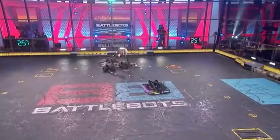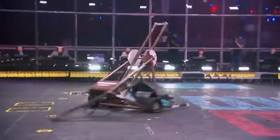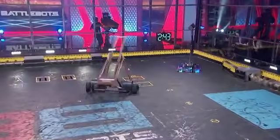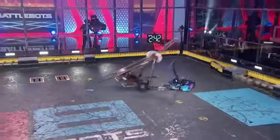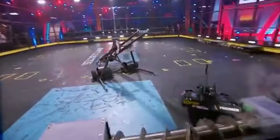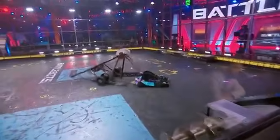That launcher doing a great job of establishing distance. A huge hit! Mammoth punches Shatter head over heels into the corner. Shatter self-rights, but Mammoth is dominating the opening stretch of this fight. Mammoth on the attack, trying to get its opponent outside of the box. Ricky Williams getting it done with just one hand here.